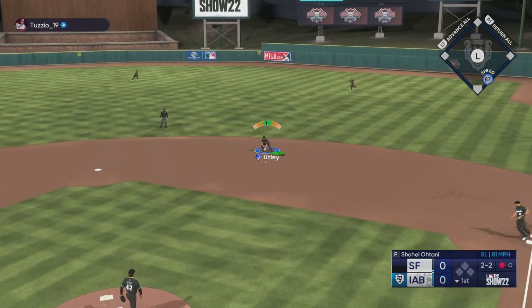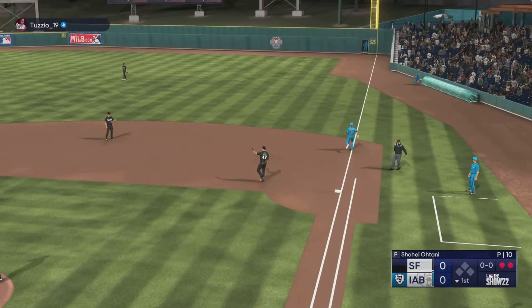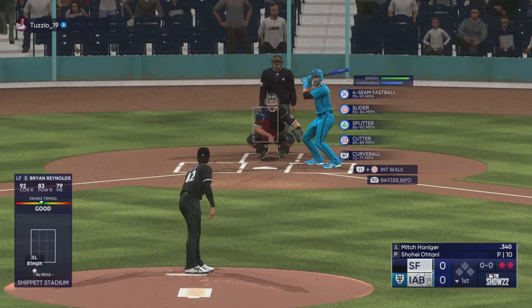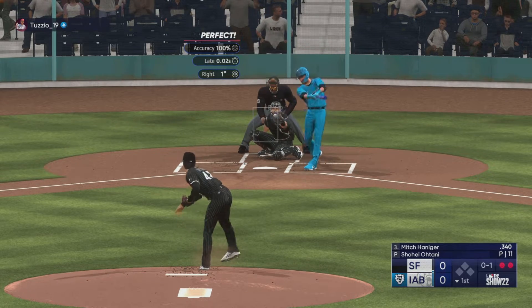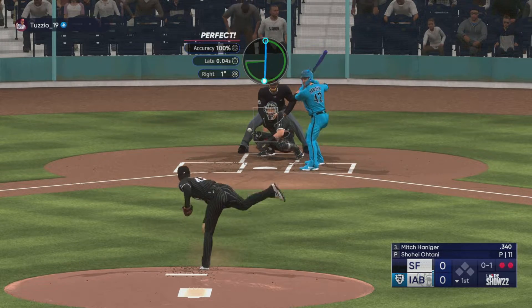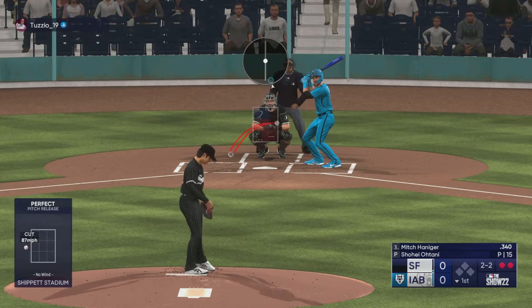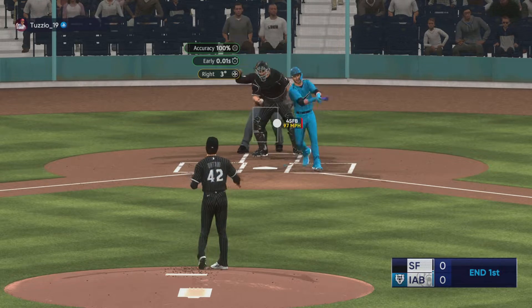Ground ball, easy play out there for Utley. They take care of Reynolds for the out. I might make some jerseys and a logo sometime soon. I've been rocking the Southside jersey, which is pretty sick, but I kind of want to have a custom jersey made. He's down 0-2 as he swings through it — pitches in a row on the outside. Ooh, that's nice.